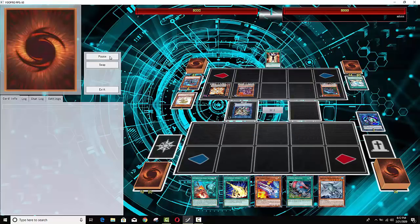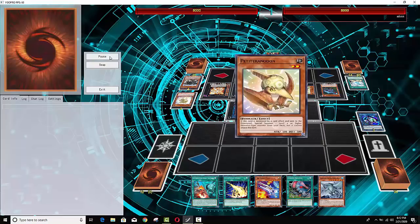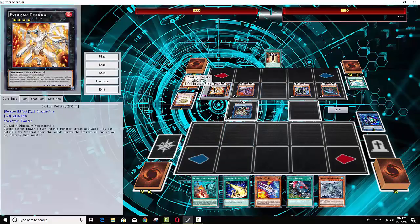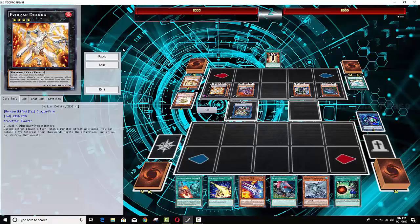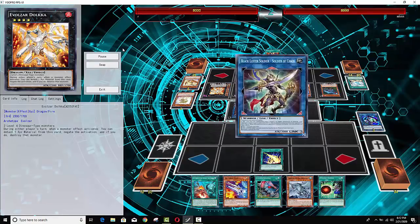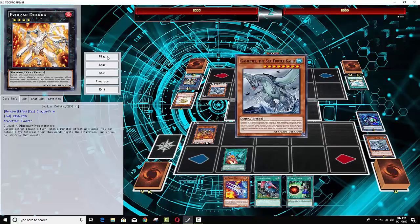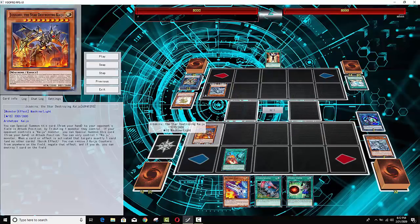You can see right here he's going to make a crazy board — Doka, Ultimate Conductor Tyranno, BLS link monster, Dino Wrestler Pangatrops. I would have personally went for Laggia, but he decides to go for Doka. Regardless, doesn't even matter. Activate Lightning Storm, get all that stuff off the field. Then we're going to Kaiju him — activate Kaiju Slumber and then get one of our win conditions.